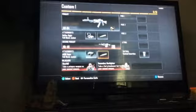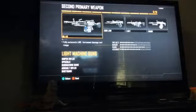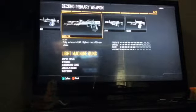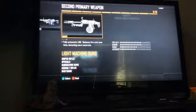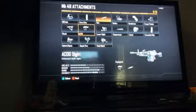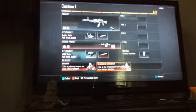I go down here to the MK48, which has the pack-a-punch camo. The MK48 is a light machine gun, which is surprising — it should be a heavy. The MK48 is like one of the most damaging guns. I have the FMJ and the ACOG on it.